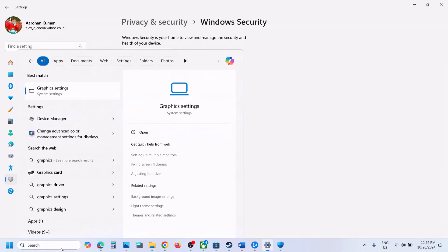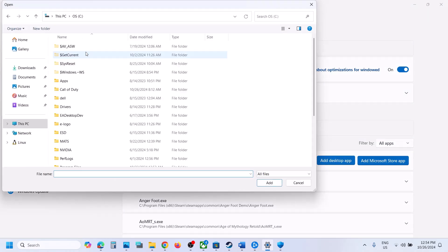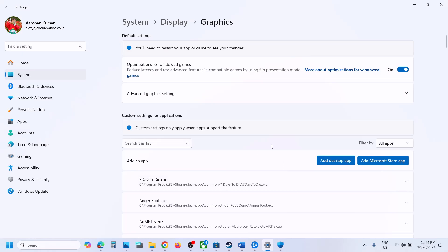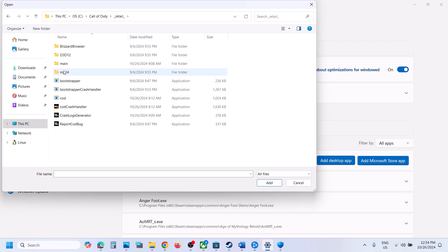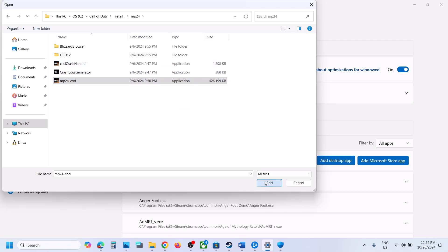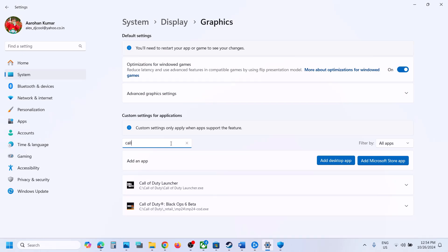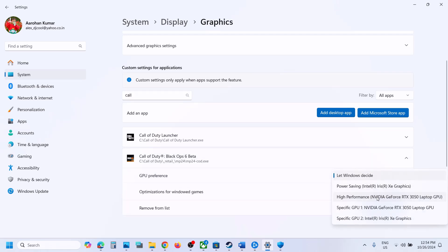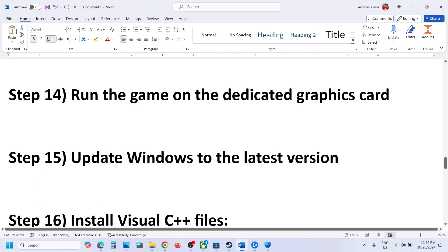The next step is to run the game on a dedicated graphics card. Type Graphics Settings in the Windows search box, click on Graphics Settings, then Add Desktop App. Go to the game installation folder, select all the exe files, open each subfolder such as Retail, find the game exe file, and click Add. Once the game is added to the list, click on it, select High Performance, and make sure your graphics card is selected. Then launch the game and check.